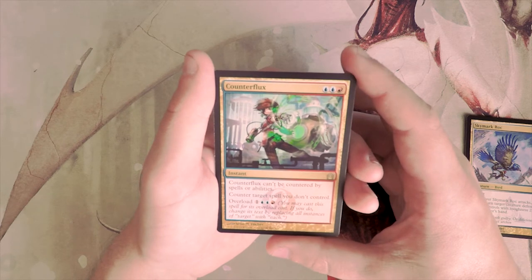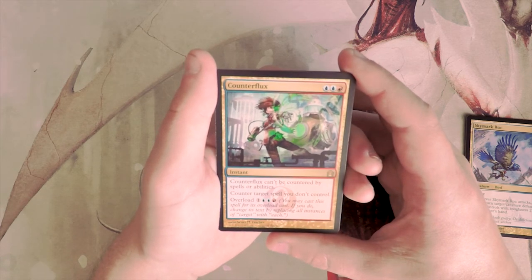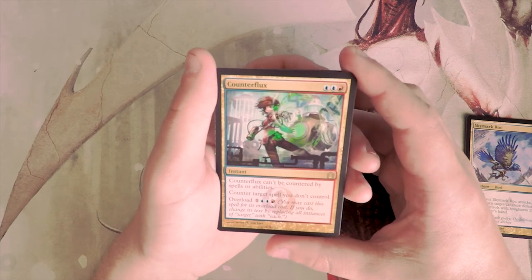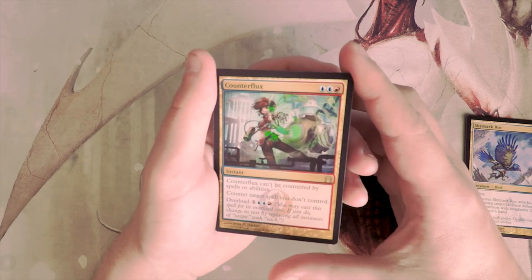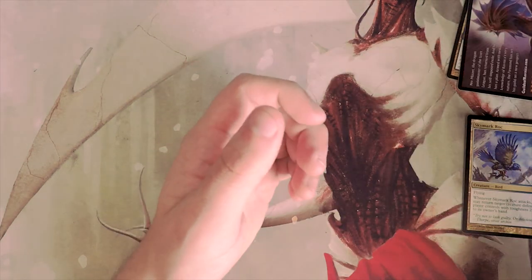Counterflux costs two blue and a red for an instant — it cannot be countered by spells or abilities, and it counters target spell you don't control. You can overload it to counter all spells you don't control on the stack. This card is interesting but not very good in my opinion, especially in limited. There is a place occasionally for it in constructed, but outside of that, not very good.